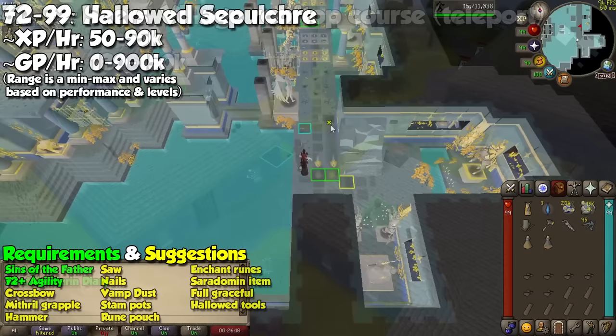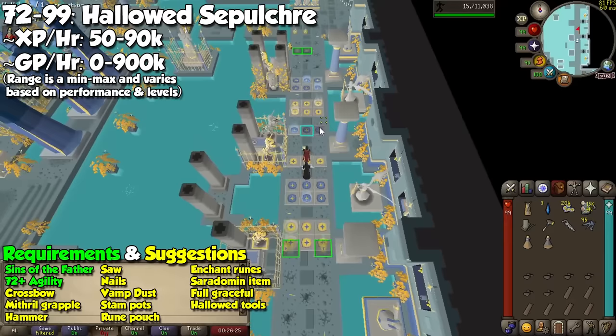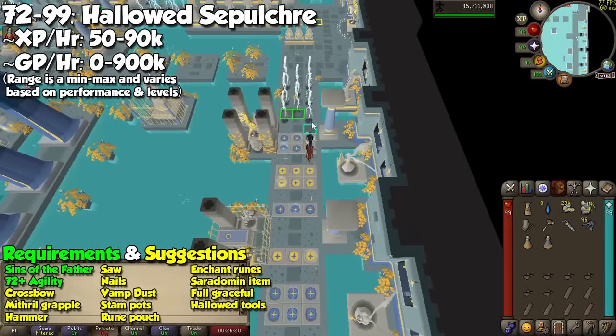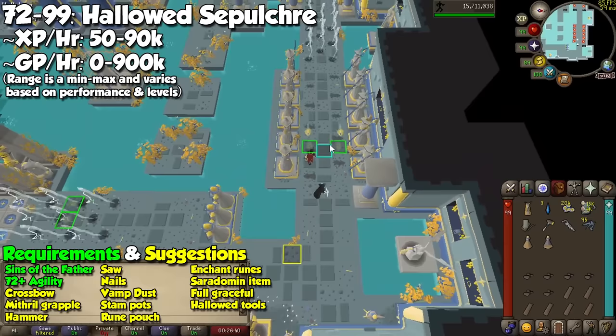This is where we can start on the absolute best course in the entire game — the Hallowed Sepulchre. Not only does it feature superior experience and profit per hour, but once you do this comfortably, you will have learned so much about movement and your overall skill will increase significantly. I will give you a short summary of the activity, the general strategy, and the rewards, but click on the link in the description for me to take you through a full run.